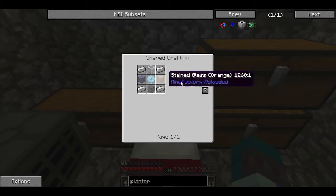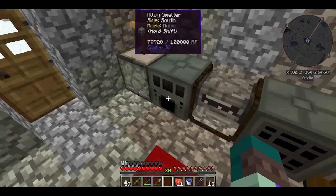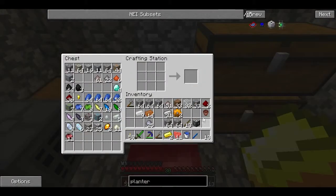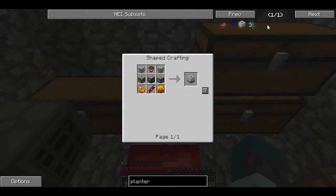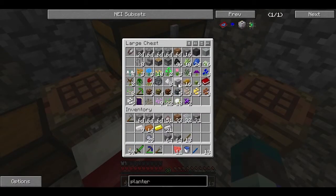Do I have enough to make this? Let's try. Yay! Machine frame. I need gold, I need redstone. Reception coil, machine frame, my pot, and two pistons, and plastic. I got plastic. Do I have pistons? I have one of them. I don't have wood — where's my wood? Can you give me wood? Thank you.